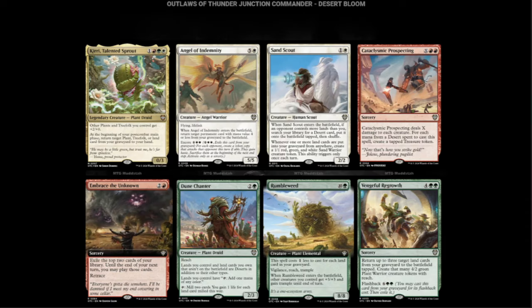Next we have the Desert Bloom deck. We have Curry, Talented Sprout — white, green, red, and one for a 0/3. Other plants and treefolk you control get +2/+0. At the beginning of your post-combat main phase, return target plant, treefolk, or land card from your graveyard to your hand. That's going to be annoying — you kill it and it just picks itself back up.